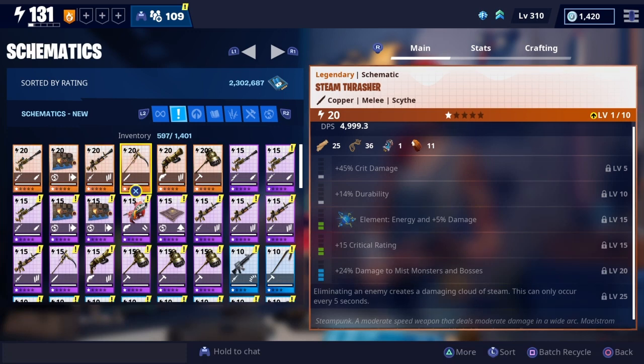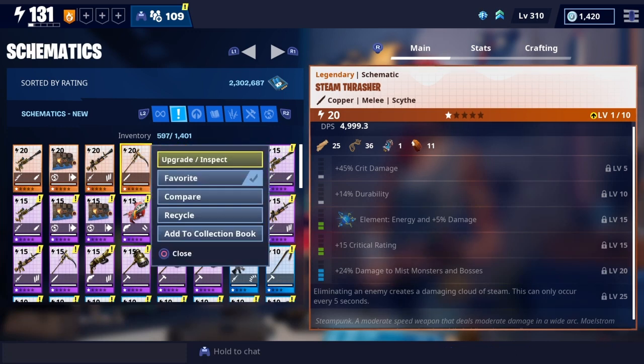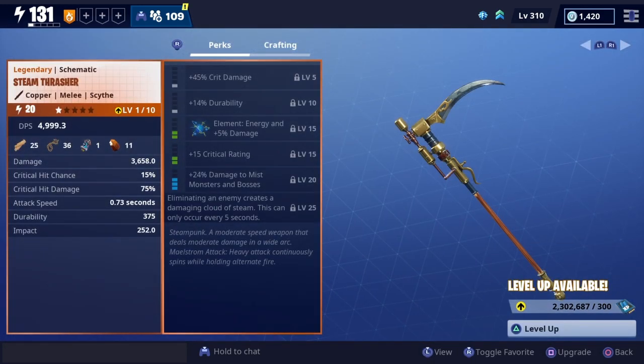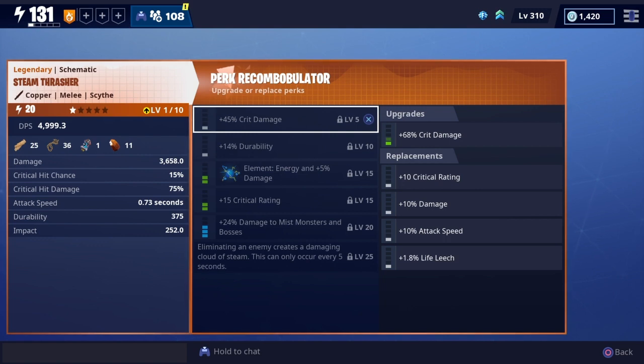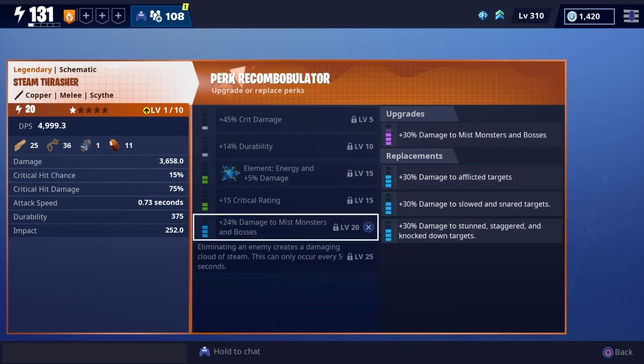The next weapon is the scythe, the Steam Thrasher. I really like the steam aesthetic on these weapons — interesting designs. A lot of these steam weapons have a perk where eliminating an enemy creates a damage cloud of steam, but this can only occur every 5 seconds. I think the hammer has that ability as well. I'm not much of a scythe guy, so leveling this up is probably on the back burner.